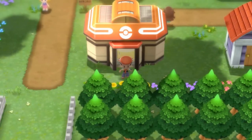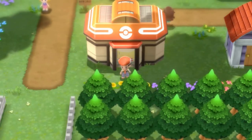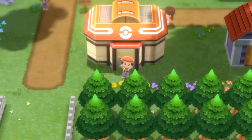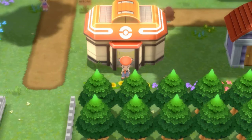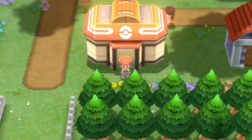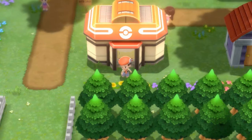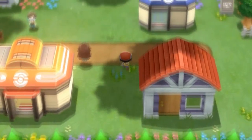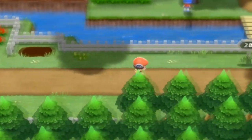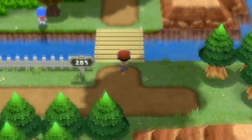Welcome to another episode of our Pokemon Brilliant Diamond walkthrough. In our last episode we went to the Valley Windworks, defeated everybody, took on a few Team Galactic clowns, and now it is finally time for us to actually move on to the next route, because we need to explore this place and find out what the Sinnoh region has for us.